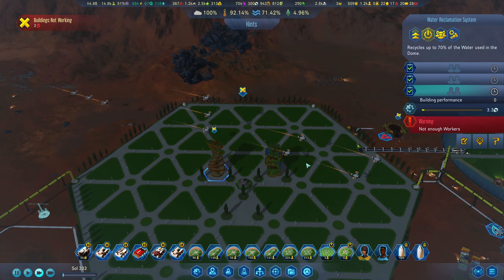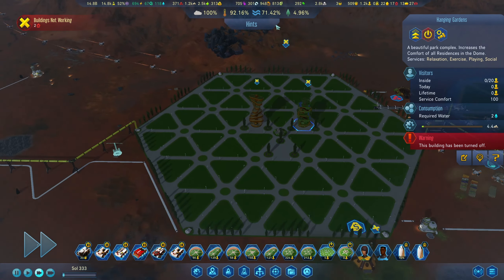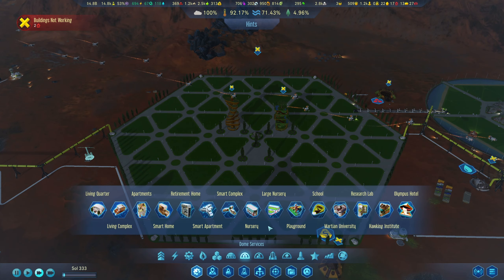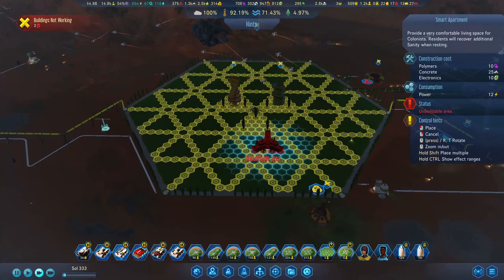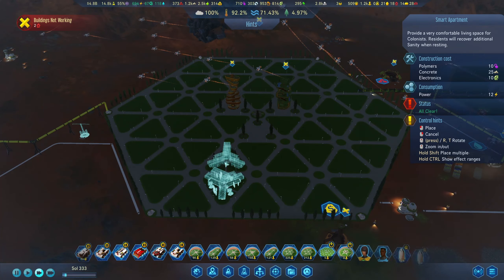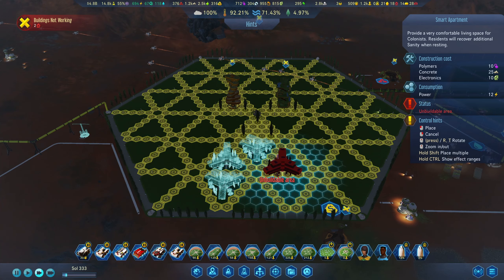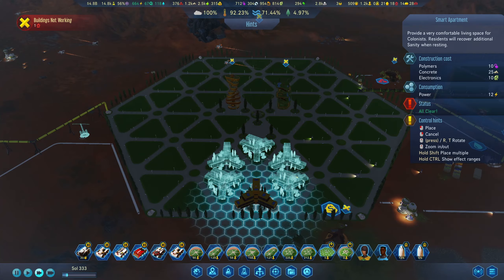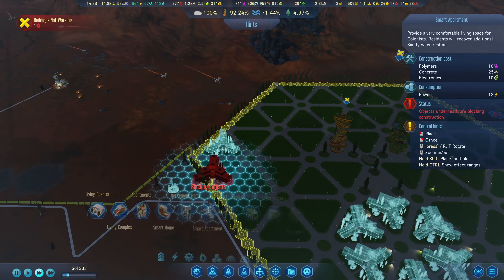What we'd like to do is start getting some of this built. Let's start putting some housing over here. We're definitely just probably gonna do smart apartments. I'm wondering if we should do a couple little district-type things — a grouping over here, almost essentially like neighborhoods, and then another grouping over here.